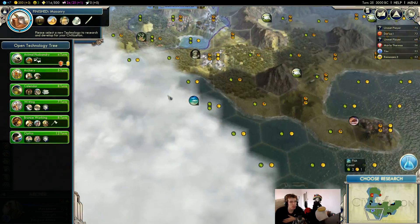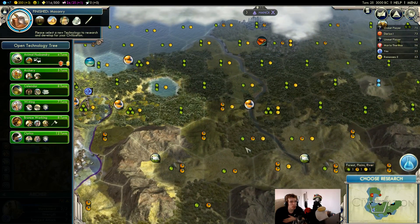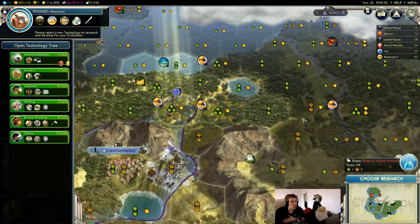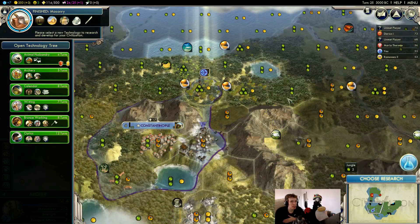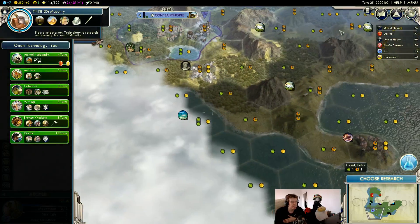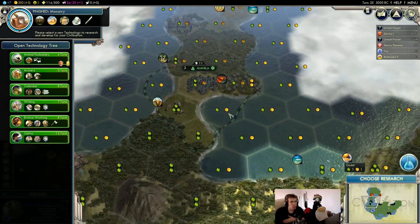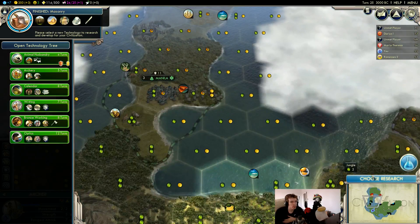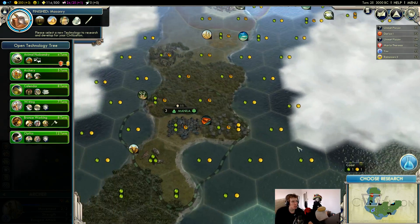I'm not seeing a lot of great city spots. There's of course a river here in the middle but it's just giving us citrus which we already have. We could pop a city there, or a city here — it's going to be a bit tight happiness-wise.